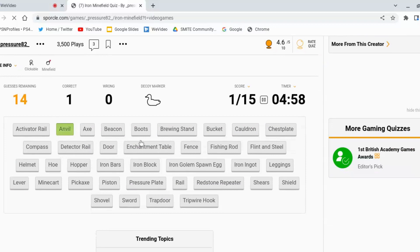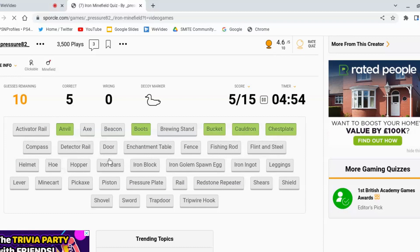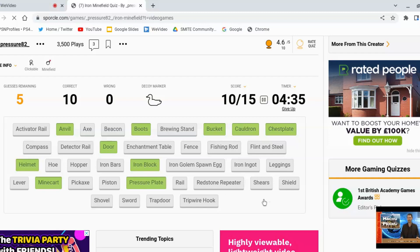We'll try this again. Anvil. Boots. Bucket. Cauldron. Chestplate. Door. We're back into where we were. Iron Block. Hopper needs something else. Helmet. Minecart. Pressure plate. Redstone. Shears. Is the shield made? I think shield has wood, doesn't it? Trapdoor — there is an Iron Trapdoor, isn't there? So there's only three left, and I think one of them will be this, from Blocks.